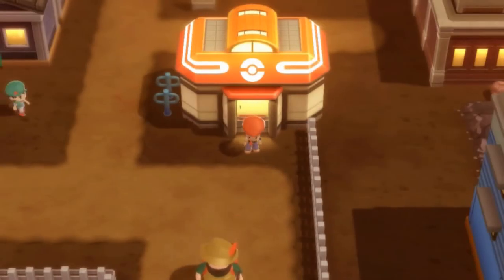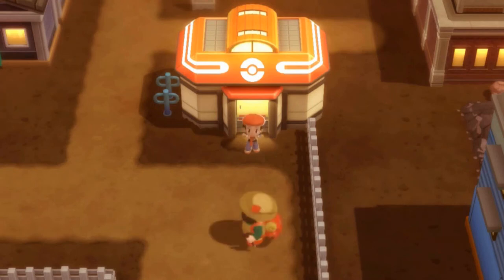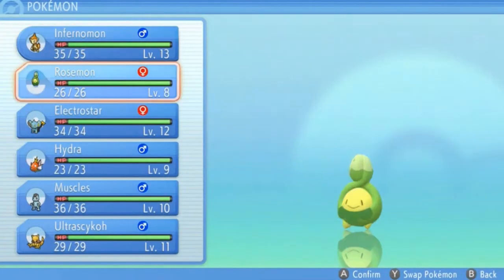What's up guys, it's me your host Draven, and welcome to another episode of our Pokemon Brilliant Diamond walkthrough. In our last episode we explored Orebrook City and got a few new Pokemon off screen. We finished off by capturing another Pokemon for our team, and now it's time to reveal the nickname. I got an inspiration from another show — ladies and gentlemen, say hello to Rosemond!